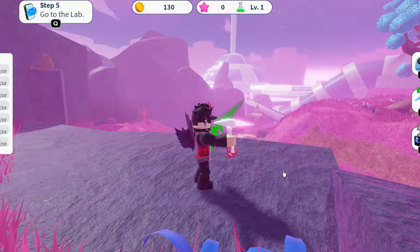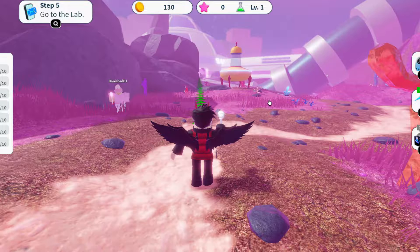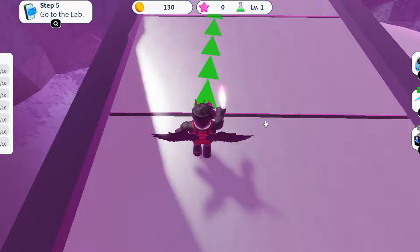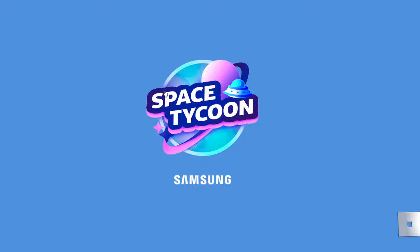Keep mining until it tells you to stop, then follow the arrows back to the lobby. Now let's go to the laboratory. Be careful — if there's an exclamation mark, you should not be standing near it because it's going to reset your progress and delete some items from your crystals, taking one crystal or one ruby away. Try not to go there.